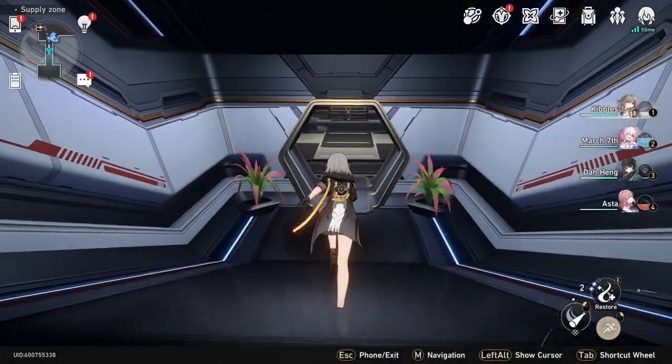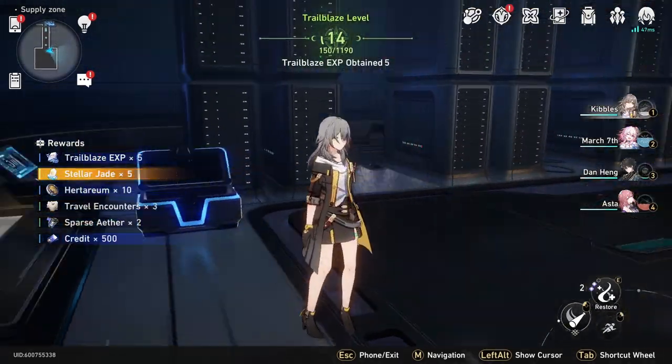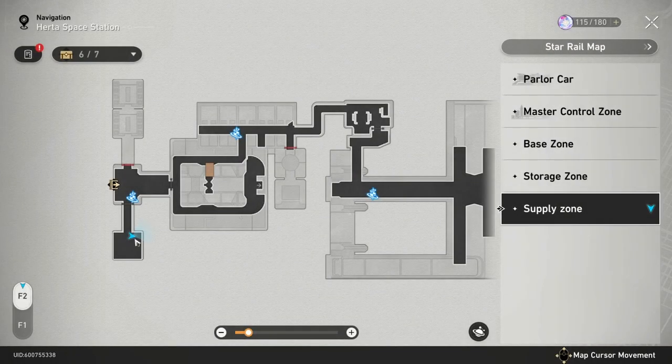Go down here, and if you go down into this room and go left, there's a basic treasure right there. That was right there on the map.